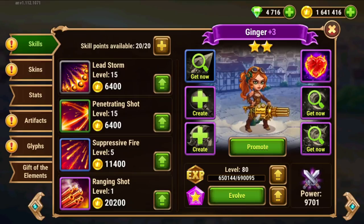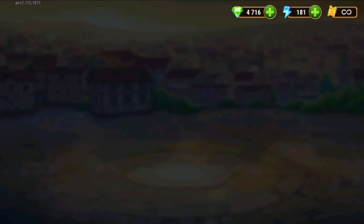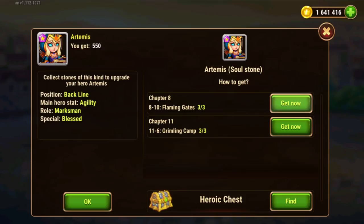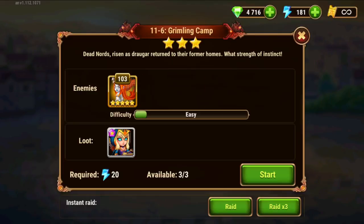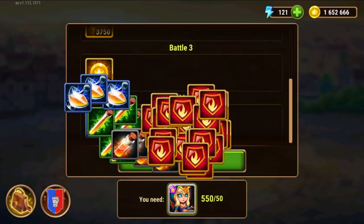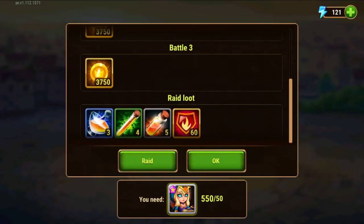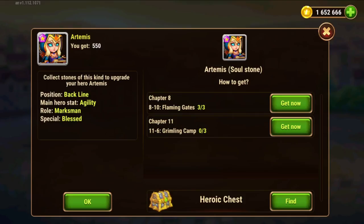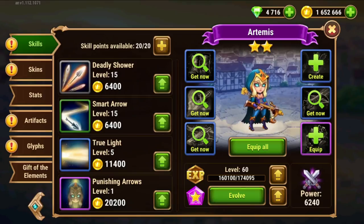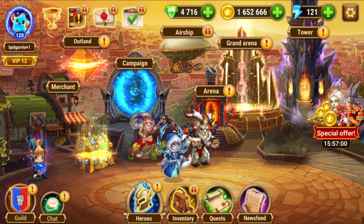Let's check on maybe Artemis. I'll try to get these ones here. No luck, nothing of value. We still have 121 energy, and the next thing I will do is try to get some more soul stones.